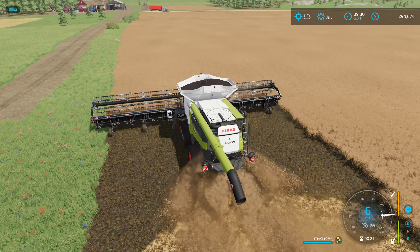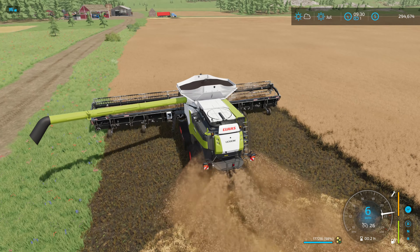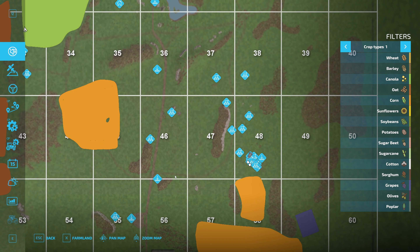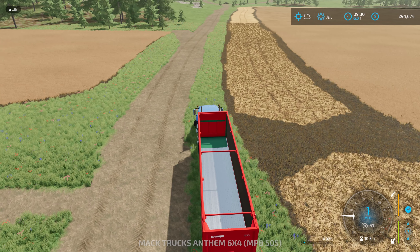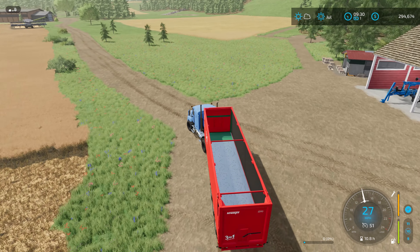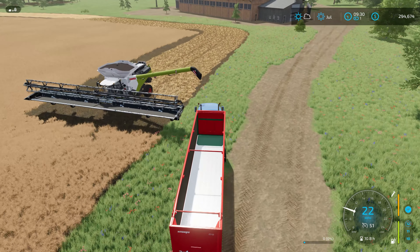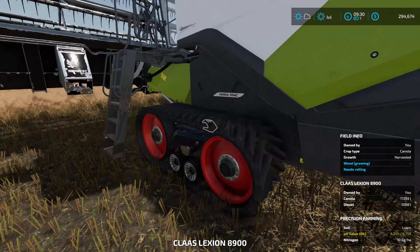This is going to be really nice when I go to unload — I don't have to configure the trailer behind the header and try to get underneath the pipe. It's going to stand out far enough that I can drive right beside it. When Frank is driving the combine I don't have to finagle my way in there while he keeps driving — we can unload while he's harvesting. That's why last episode when I saw the money keep going up I said let's just get the Claas Lexion.